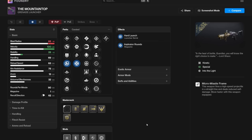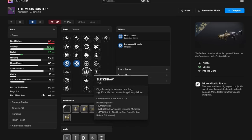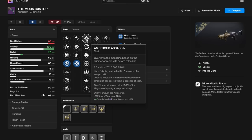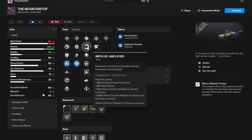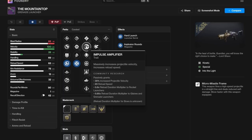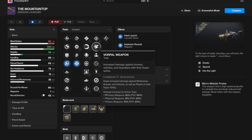Before we wrap up, here's a quick god roll guide. I don't think you want slick draw — not a very good perk. Ambitious assassin is super good on Forbearance, but I don't see this as an ad-clearing weapon. Impulse amplifier is a great perk because of the reload speed it gives you, but I don't see this as a spamming weapon — I see it for high health targets. So something like vorpal weapon would be really nice.